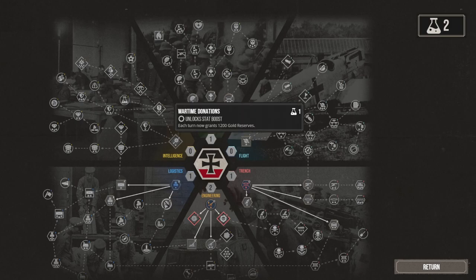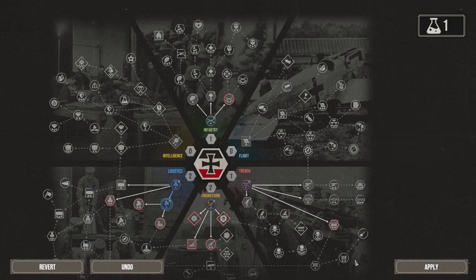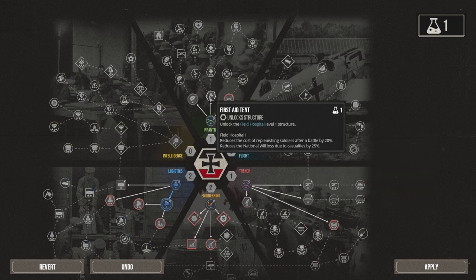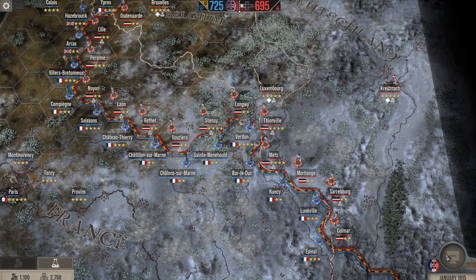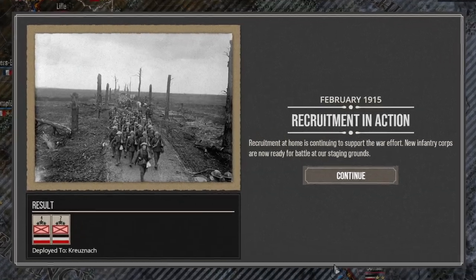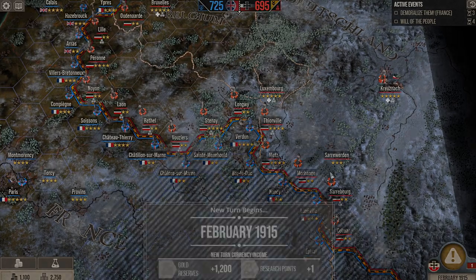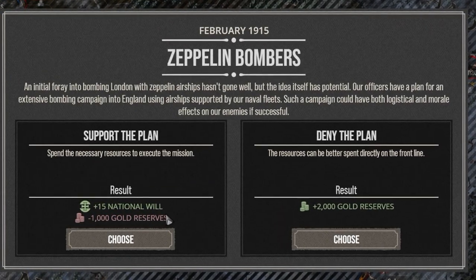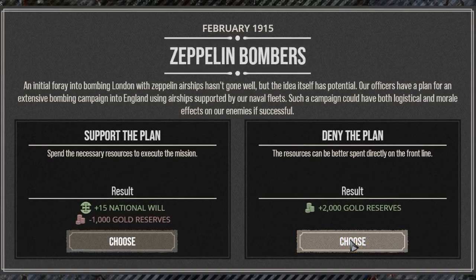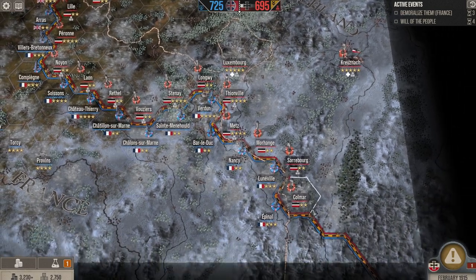Let's now spend those two research points. I'm going to get wartime donations — that'll give us more gold in our bank per turn — and I'm most definitely going to get the first aid tent as well. I know this might seem like the way of the coward, but I'm going to end my turn once again and see what happens. Looks like we're going to get a whole bunch of free troops, and we'll likely get even more gold as well as another research point. Zeppelin bombers — definitely think that's a really bad idea. Let's just go with the extra 2,000 gold reserves.